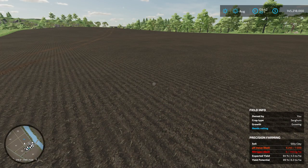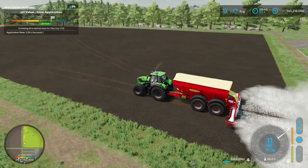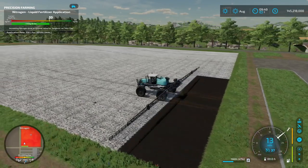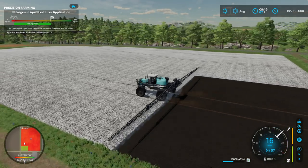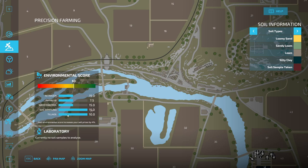We direct drill seeded this field. Now the next two steps are pretty standard for precision farming. We need to get our pH levels right and our nitrogen levels right so we can get that perfect 100 score. The pH and the nitrogen levels are now perfect. Look at that right there — you see that perfect 10 on the tillage? That's from the direct drill, even though we plowed. Now these two scores are going to top out too, but you're not going to see that until we hit the harvester on it.